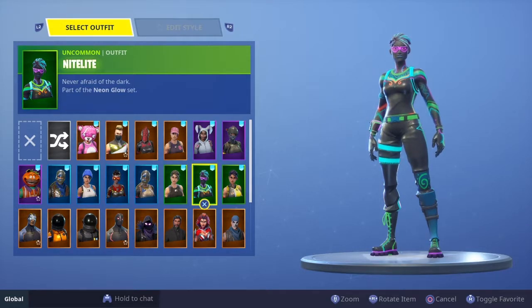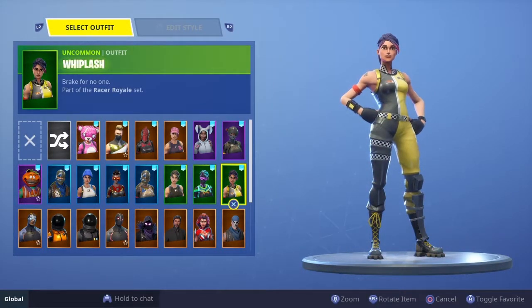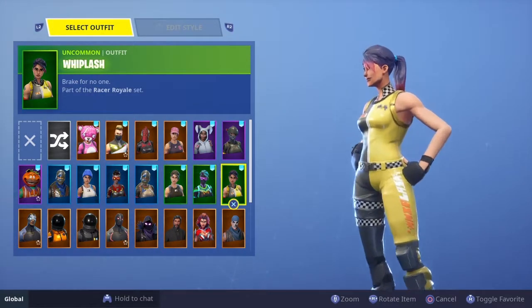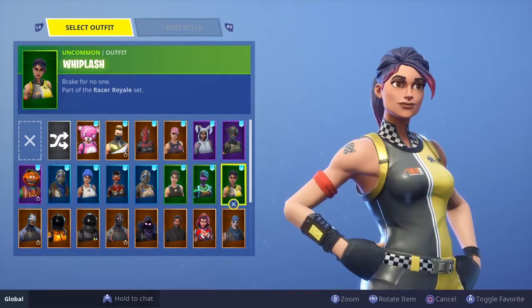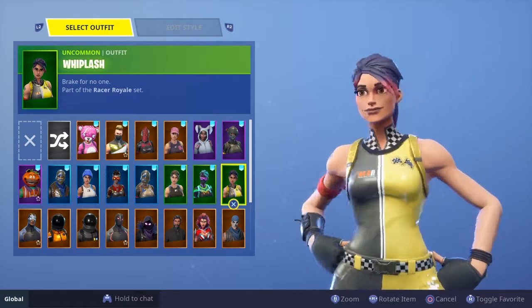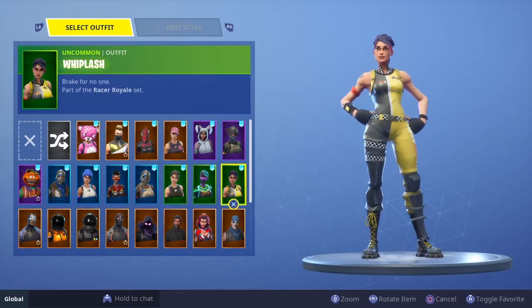Number 10 is Whiplash — 'break for no one.' I like the black and yellow. It's an overall nice skin and I like it. The reason it's at number 10 and not in the top five is that there are a lot of better skins out there for me personally, and it's a green rarity skin so it's uncommon.